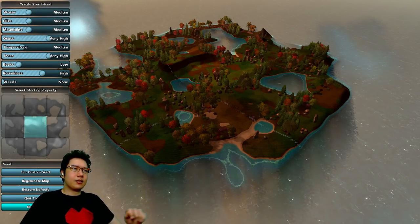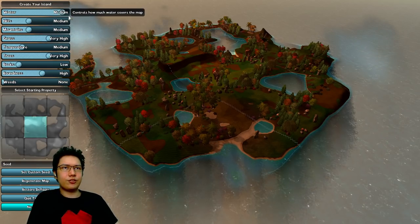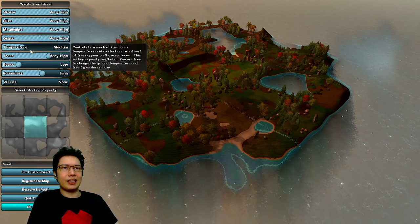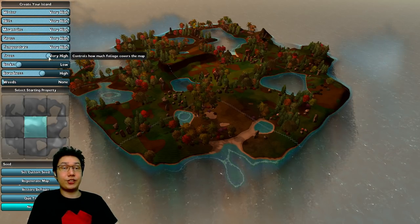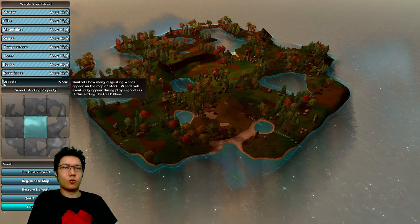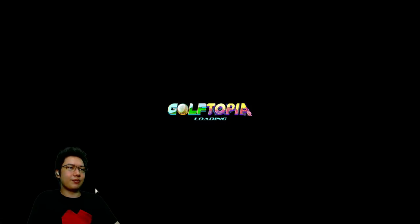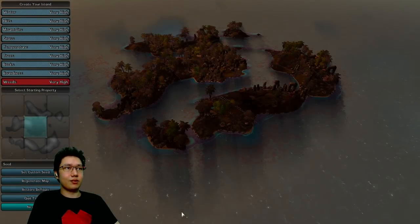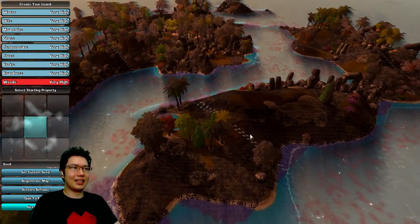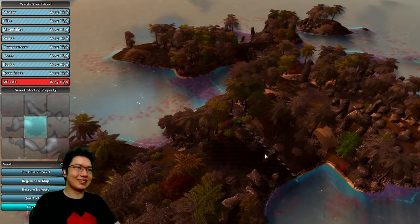Let's click new game and load into Golftopia. We've got a map to design. Let's try setting everything to very high — temperature, trees, rocks, roundness, weeds — and regenerate the map. What monstrosity do we get? This looks very difficult.